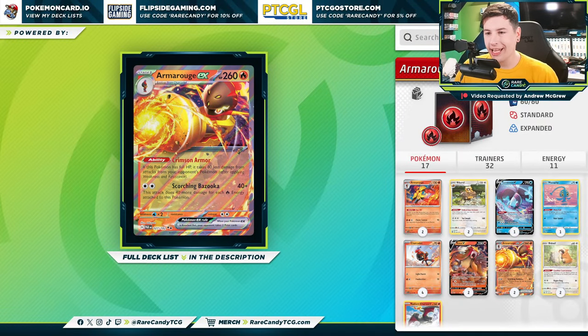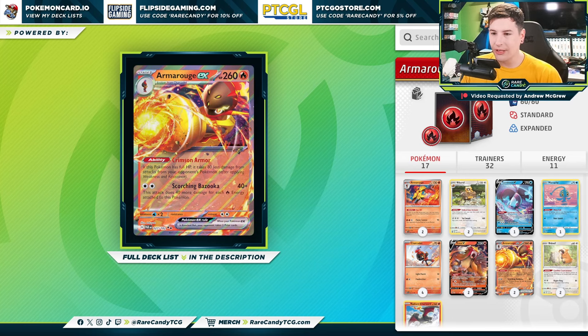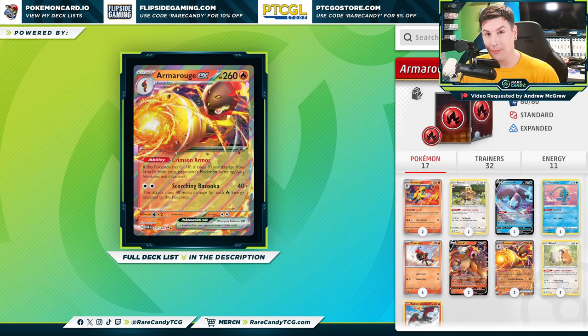Welcome back everyone, it's Eric from Rare Candy. Today we have another patron request — we're going to be checking out the new Armor Rouge EX from Paradox Rift. On paper this card has some pretty cool attributes. Its ability says if you have full HP you take 80 less damage from attacks, which means your opponent has to do 340 damage minimum to one-shot you — pretty good against a number of different decks. That said, decks like Chien-Pao can easily knock you out, and Roaring Moon can as well.